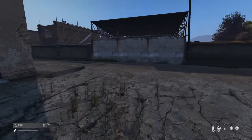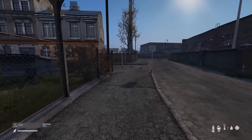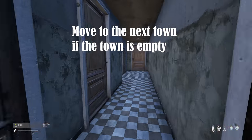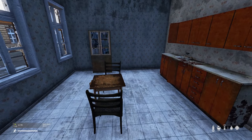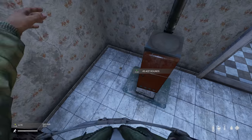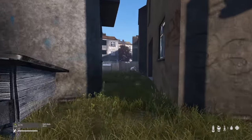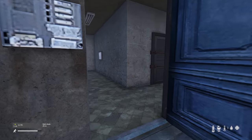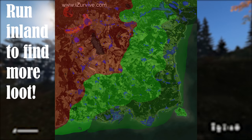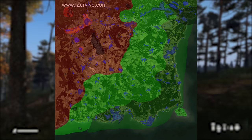If you find yourself in a town and you've checked 10 houses already and didn't find anything, it might be wise to move on to the next town. If the town is picked clean, you're just wearing yourself down as there is nothing to pick up. To test this, I usually run to a couple of remote houses away from the main road to see if there is anything. DayZ works with loot zones — you generally find less loot at the coast, and the more you get to the northwest of the map, the more you will find.